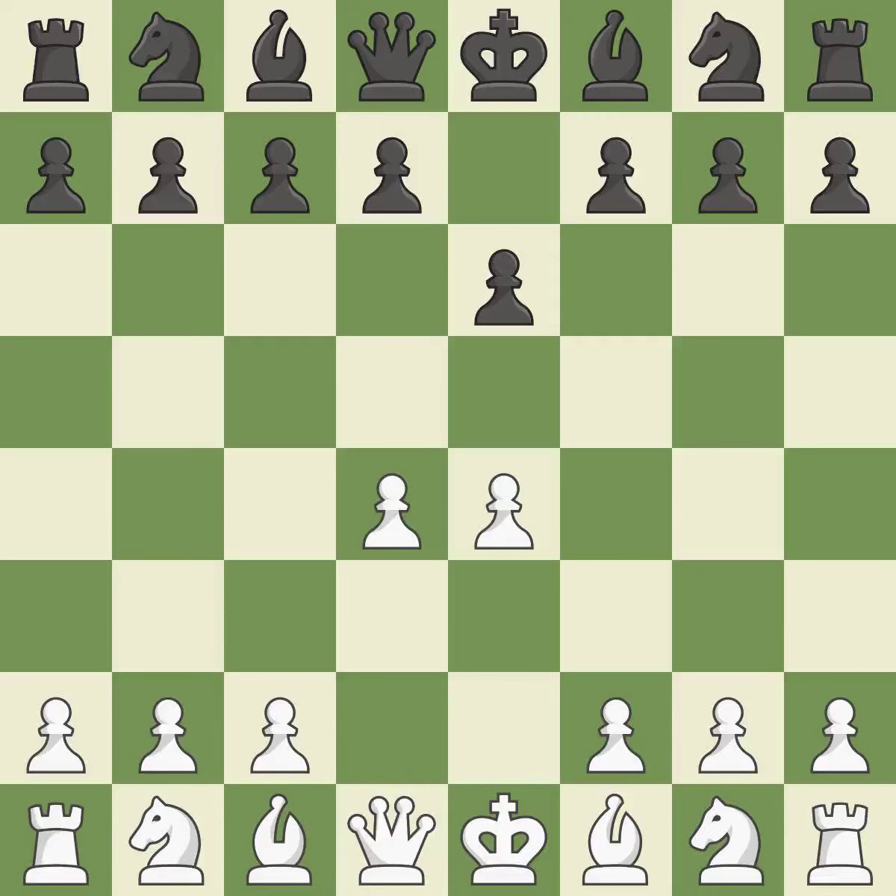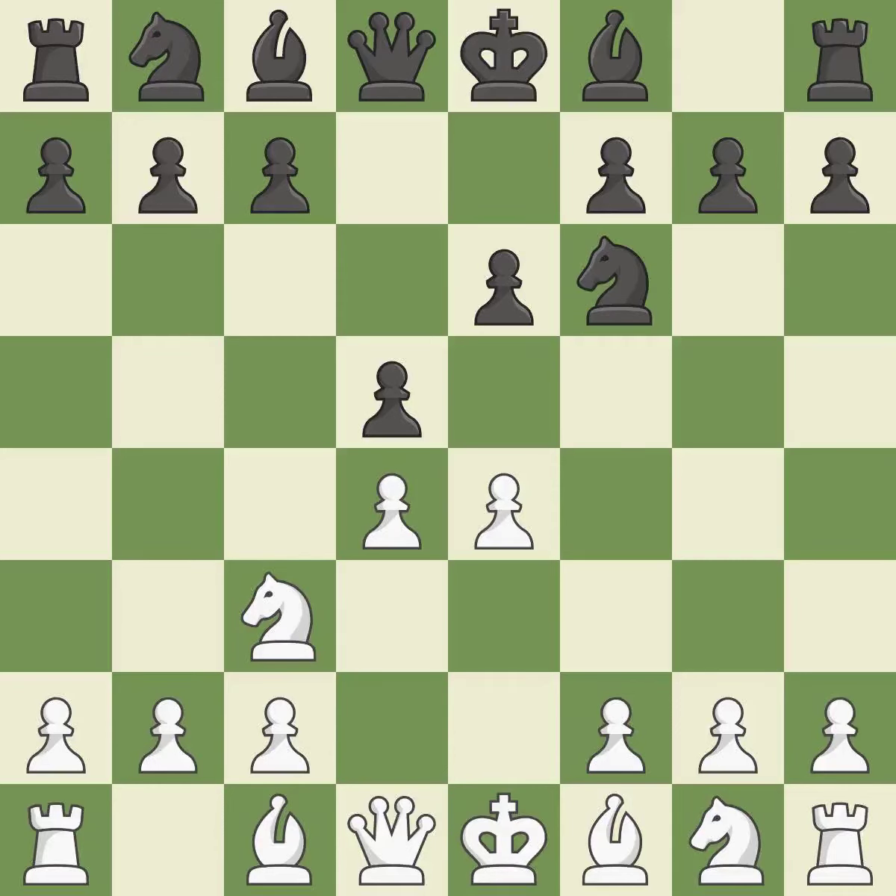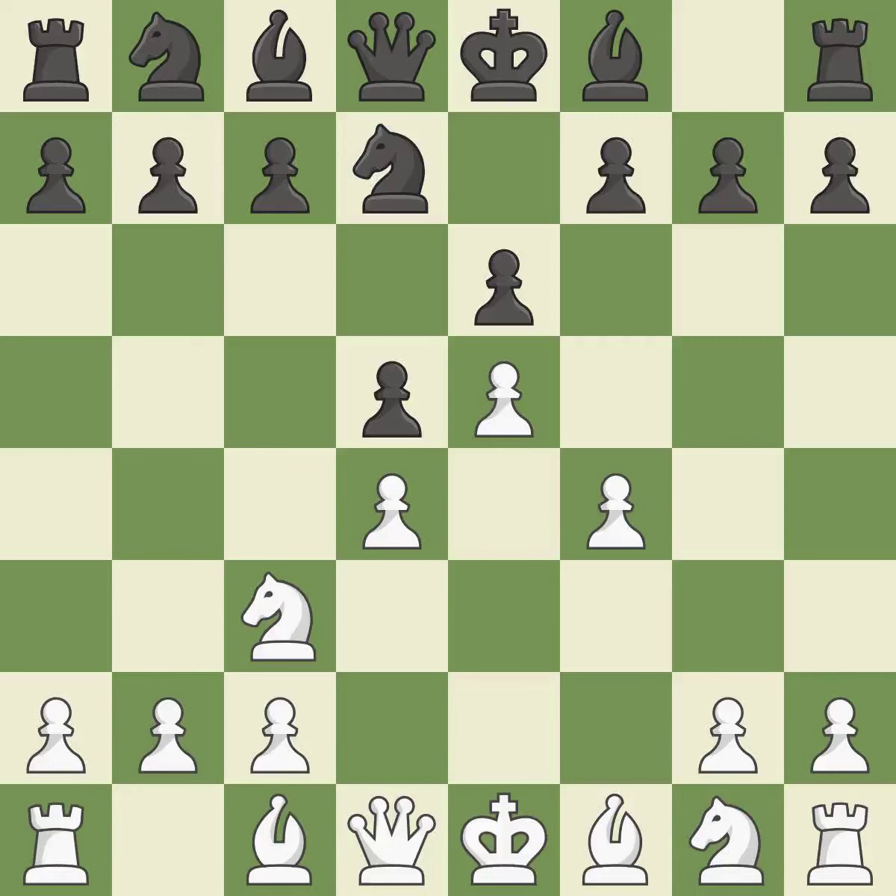The center is fully controlled by d4 and the dark-squared bishop is made available. The e4 pawn is threatened by the center counter-attack on d5. NC3 defends the e4 pawn and pressures the d5 pawn. NF6 simultaneously attacks and defends the e4 and d5 pawns. E5 closes the center and immediately attacks the knight on f6. NFd7 retreats the attacked knight and prepares the c7-c5 pawn break. F4 supports the e5 pawn and prepares to develop the knight to f3 behind the f pawn. C5 attacks the d4 pawn and prepares to develop the knight to c6 behind the c pawn.